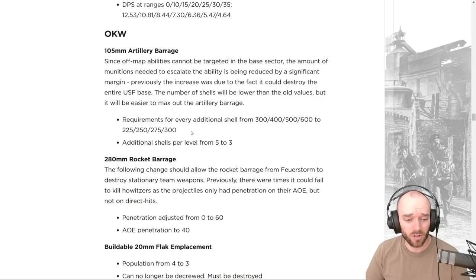This ability is receiving changes to become viable again. The requirements for the additional shell being dropped have changed dramatically: instead of 300 to 600 munitions, it's now 225 to 300. The additional shells per level are dropping from five to three, so it's easier to access with a slightly lower number of shells. Previously you'd start getting extra shells at a higher threshold, and now you can get up to 12 extra shells fully stacked.